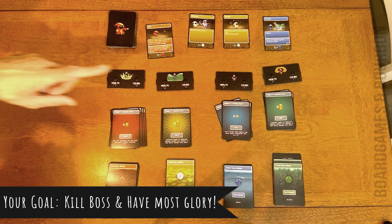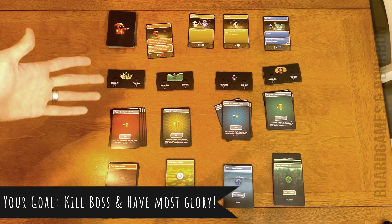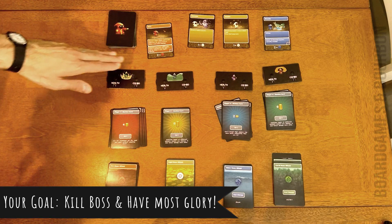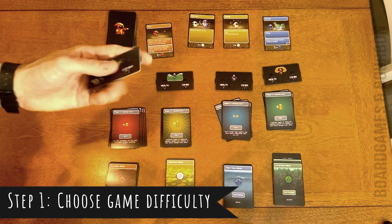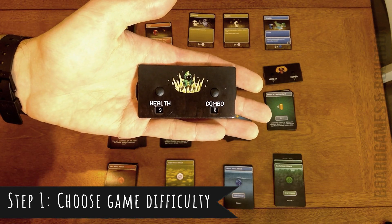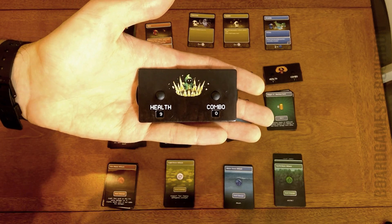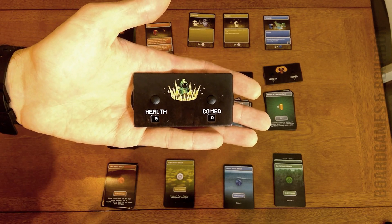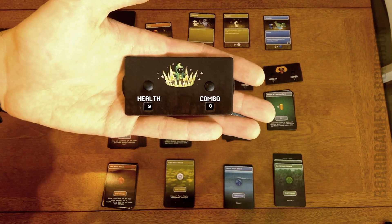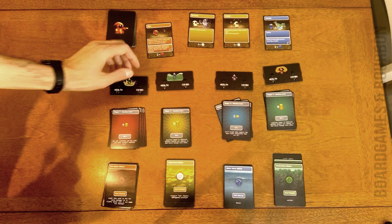What we see in front of us is the first phase of Pixel Glory, which is the auction phase — it's called the town phase, but it's an auction phase. Each player gets one of these little placards, and they represent two things: your health, which you can set higher or lower depending on the difficulty you want, and combo points, which are a catch-up mechanism. If you're not successful during a round, you get a combo bonus, and if you get three, you can trade them in for bonuses. It helps you kill stuff.